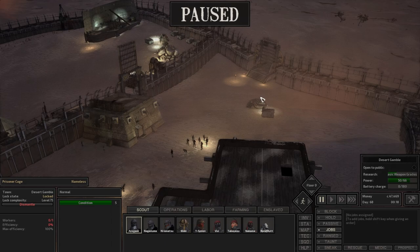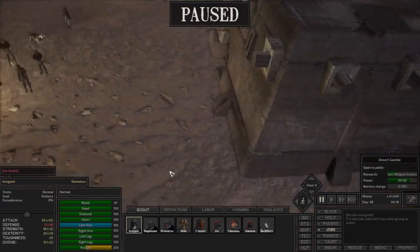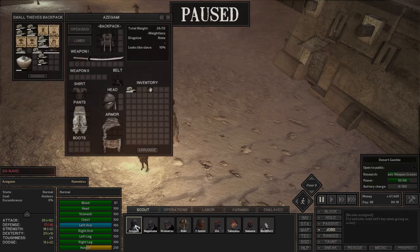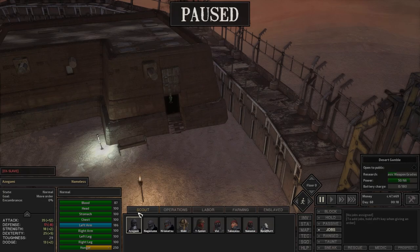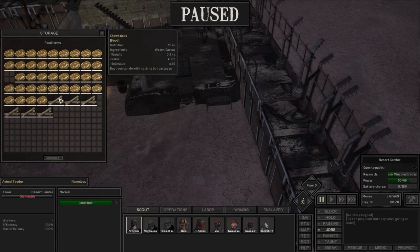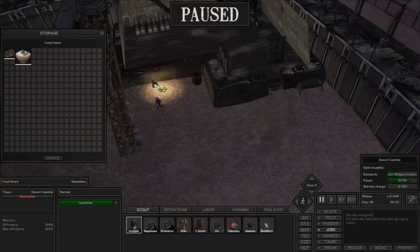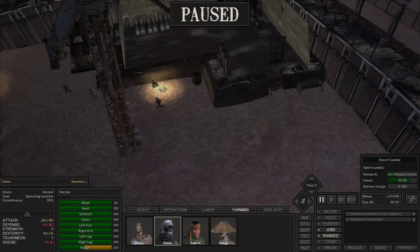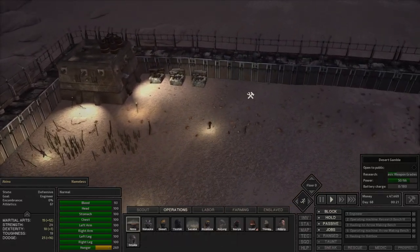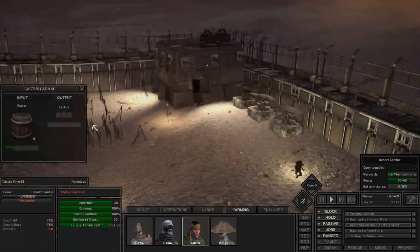We're going to hope for the best for the rest of the save file. It doesn't seem like anything else was too messed up. Before I started recording, I've gotten everybody healed and ready to go. Asagami, Naganuma, and Teaspoon need to get inside one of these buildings and grab some shoes because they all ran out. We finally have a surplus of chew sticks - looks like our cactus farm is finally producing. Dima's working on cooking all the meat we picked up from the last episode.